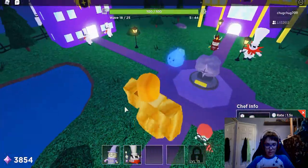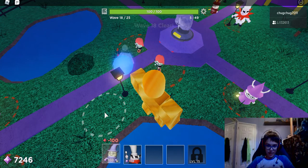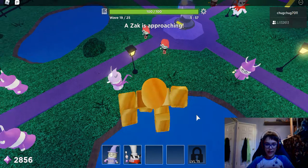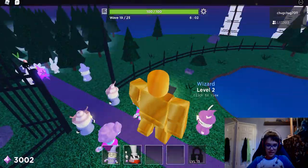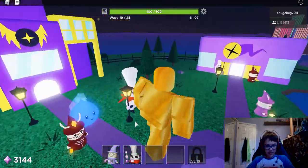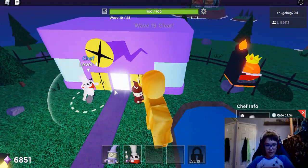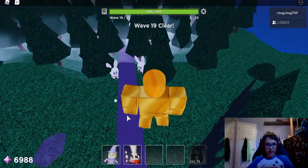That looks all good but we should probably put some more along the path right here. Let's do another upgrade — now we got a level 4 wizard. We got two level 4 chefs. We got a level 5 chef and a level 3 wizard, with some slimes coming out there. We got a level 4 chef and a level 3 wizard, and now we just have a ton of protection over here that I don't even want to list.